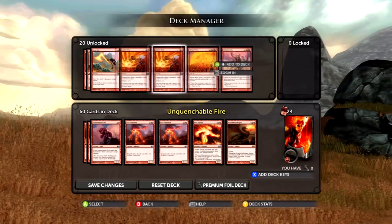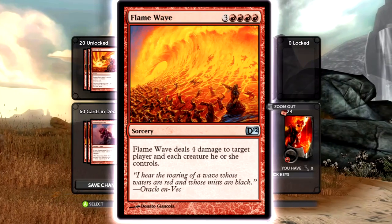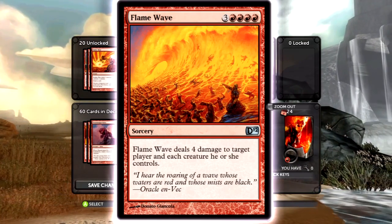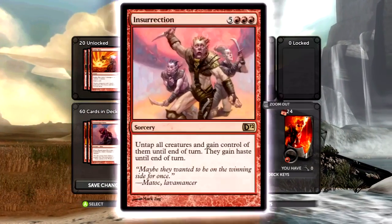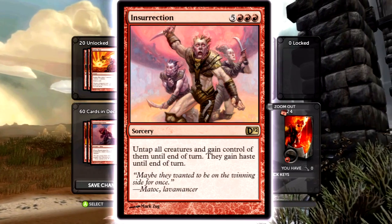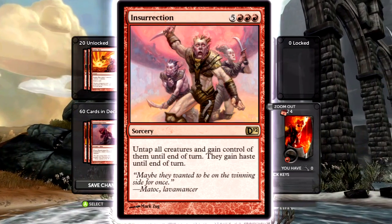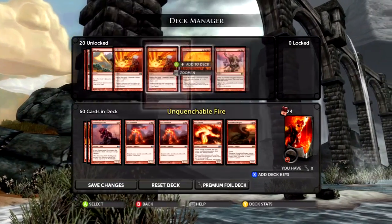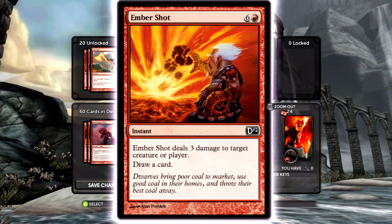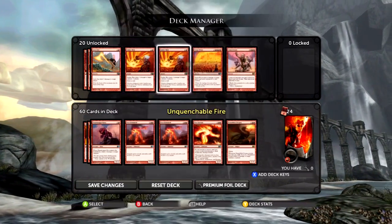These last four cards are just too expensive. Flame Wave deals four damage to a player and each creature they control, so if you get it off they've probably lost — but it's only useful when they have a lot of creatures, and the whole point of this deck is to make sure they don't. Insurrection would be great with a lot of creatures but you have to get to eight mana. Emperor Shoal — instant speed, three damage to creature or player, cycles itself, draw a card — I would pay four for that, but the fact that it costs seven is laughable.